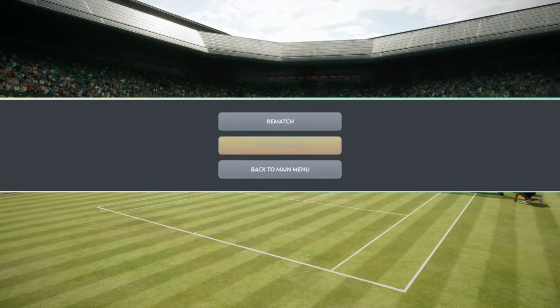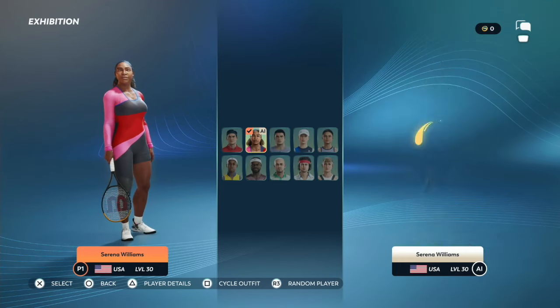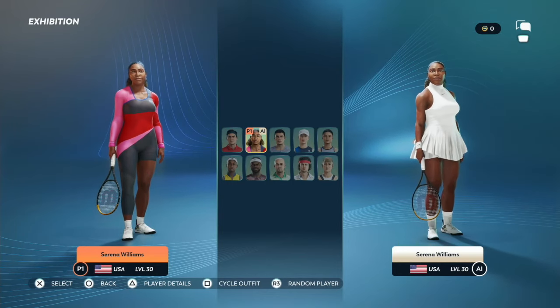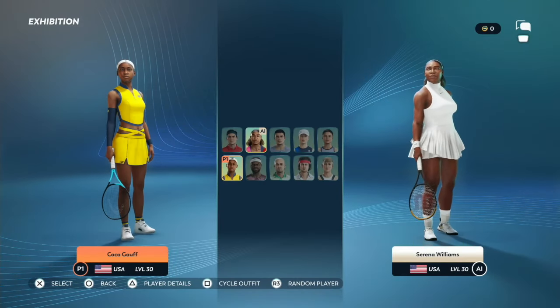Yo, what's good my nephews and nieces? How you doing? This is your favorite old head uncle Demi, and today I have another special banger for you. We're gonna be looking at official gameplay of Serena Williams and Coco Gauff. Before we get into the video, make sure you drop a like and subscribe — it gets the video pushed to the recommended, and subscribe to keep up with my daily uploads.